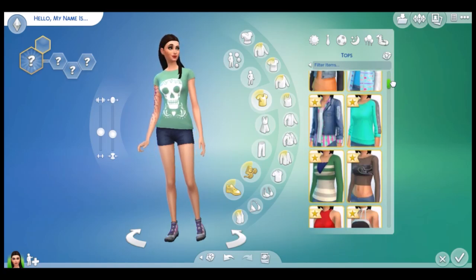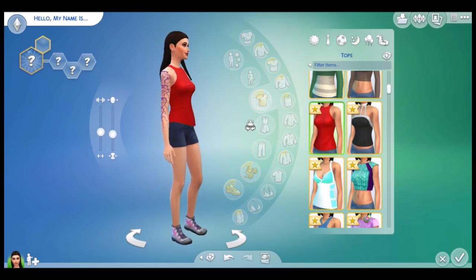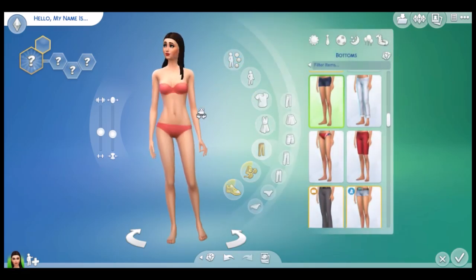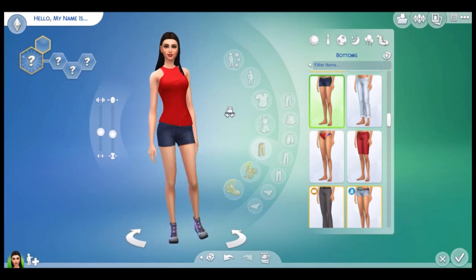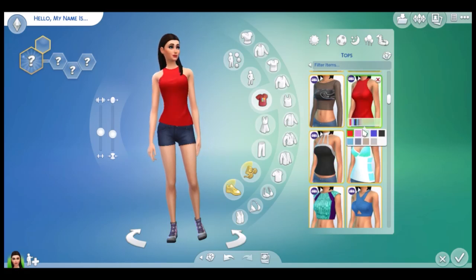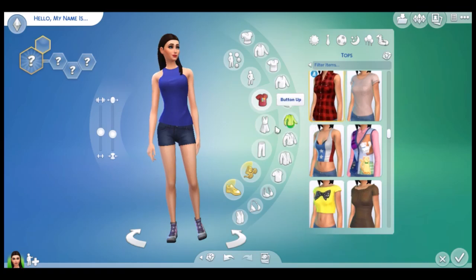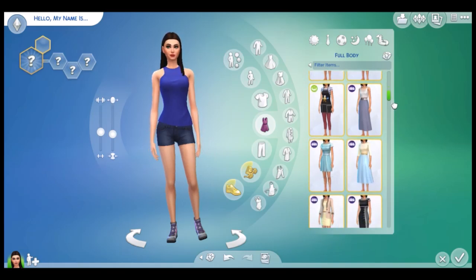I'm gonna try to get an outfit or a shirt from Get Together. Oh that looks really good. No tattoos — not to be rude to anyone who has tattoos, they're fine, just didn't want them on this sim. This one looks really good — actually no it doesn't. Let's just go to the outfit. She's like the popular one of the sisters.